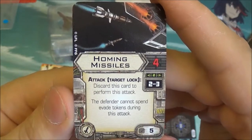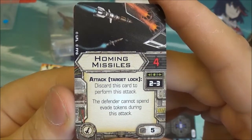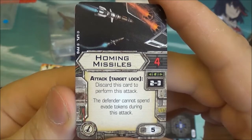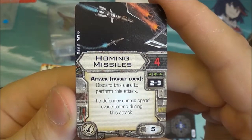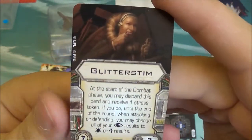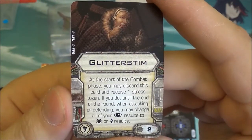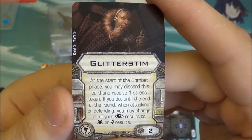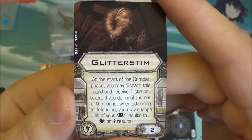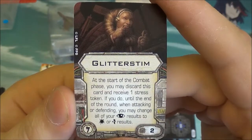We have the new Homing Missiles — range 2 to 3, costing 5 points. You get to roll 4 attack dice, and the defender cannot spend evade tokens during this attack. This is going to put a lot of hurt on things like ships and lists that rely on evade tokens, because you're ignoring them and guaranteeing those hits. Finally, we have Glitter Stem, one of the best elite upgrade cards currently available. It only costs 2 points — at the start of the combat phase you discard it to gain a stress token, and until the end of the round when attacking or defending, you may change all of your focus results to hits or evades. This is absolutely brilliant for making a turn go exactly the way you want it to, helping you survive shots and land a killer blow.